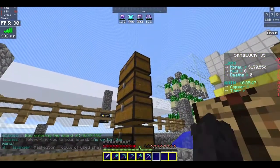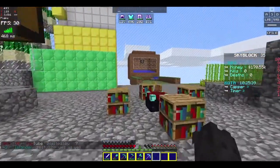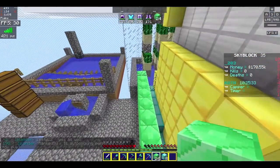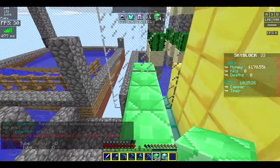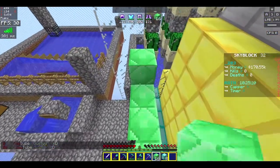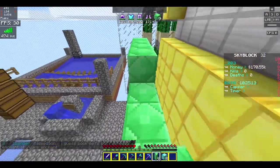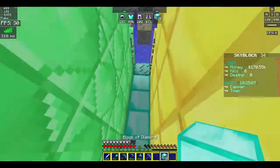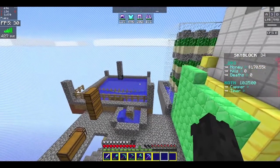Alright. Put the spawners here. Let's go ahead and increase our island level. Right now we are level 86. Now let's go up our island level. Alright, and now I'm on diamonds. Let's see what our island level is now.